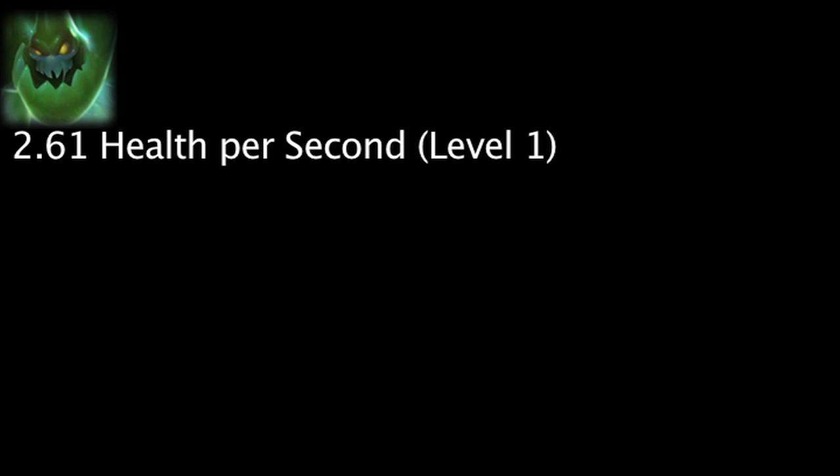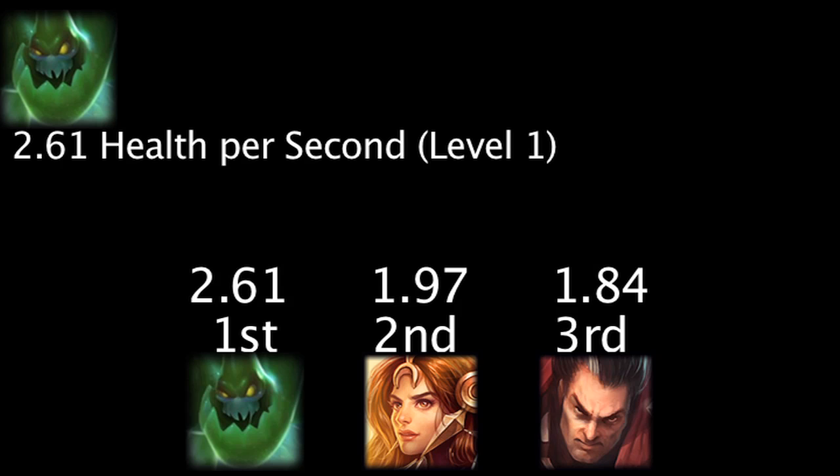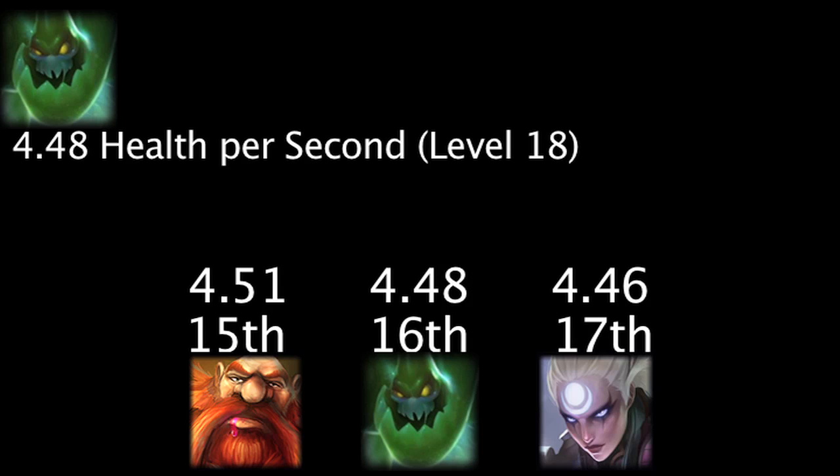Zack will regenerate 2.61 health per second at level 1, giving him the highest level 1 health regeneration. He will regenerate 4.48 health per second at level 18, giving him the 16th highest level 18 health regeneration.